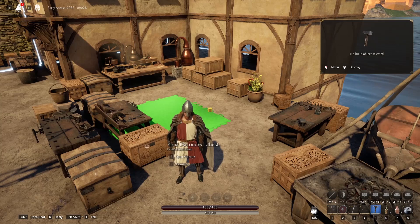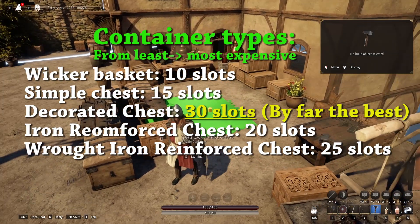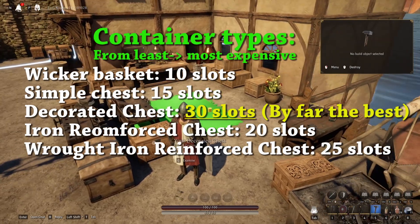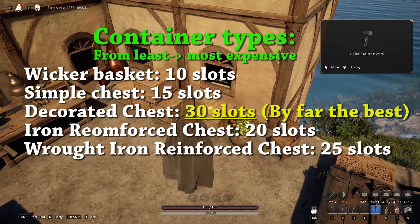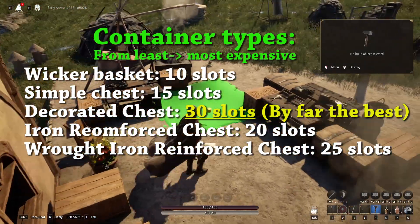You start off with your small little chests, and then you move up to some bigger ones. So a common mistake — and a fairly expensive one that I'm hoping to save you from — is the type of chest that you'd like to build. At the start of the game you don't really have any other options; you're looking at your simple chest. You can store a limited number of things in it, not very many spaces, but it's what you have to start with.